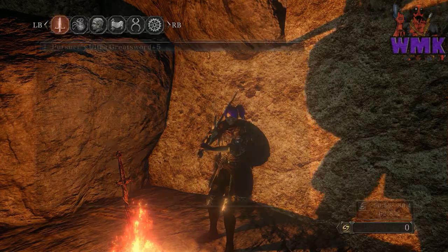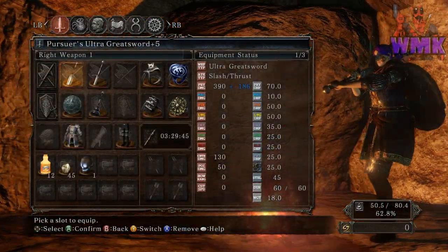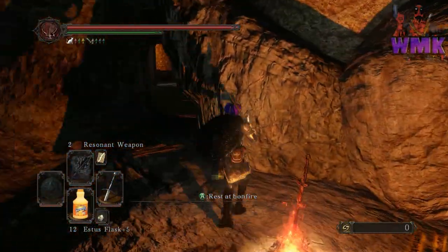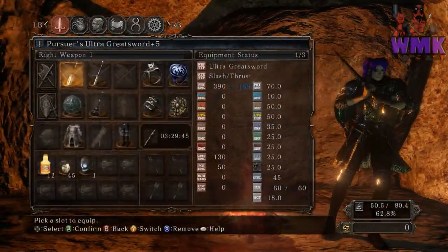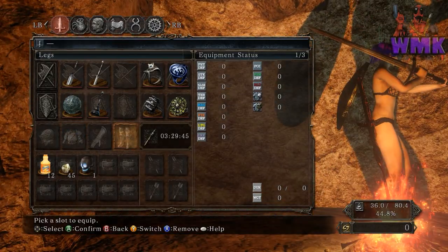As you also see, I have the Sunny D bottle right there. Also, if you notice, I also got a mod on here which makes the menu transparent, as you can see. And it also puts little numbers up for everything, even though I got everything memorized. But it puts little numbers up so that you can better understand the parameters and everything that you have going in the game.